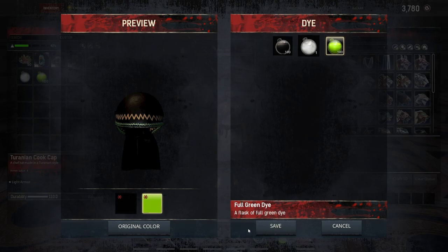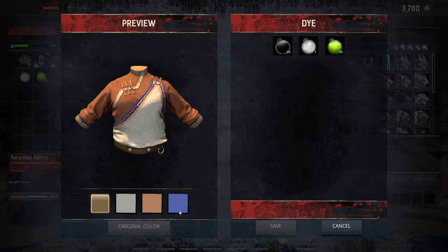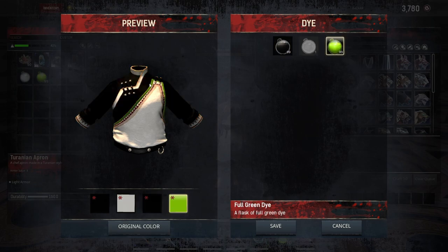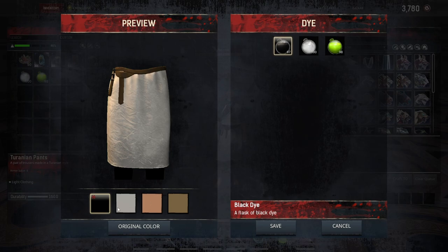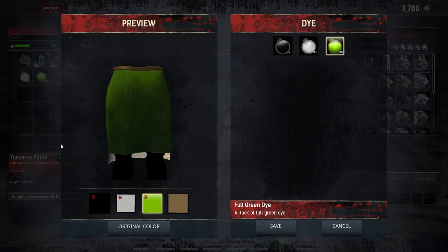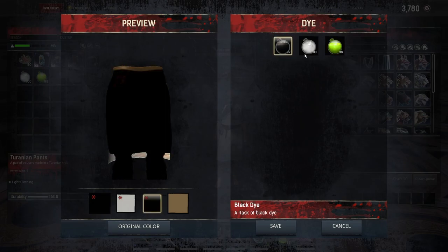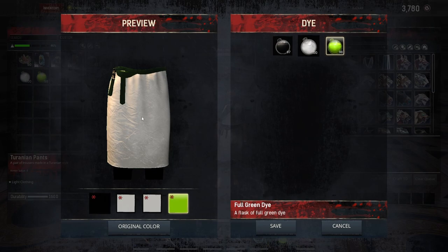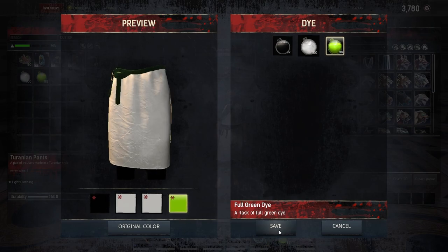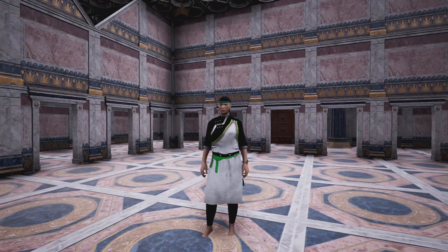Looking at the chest piece, we have four different options — let's do black here, white there, then black here and green there, so you can see those dyeing options. Down to the apron, we also have four different options: black, white, green — though that's a lot of green, so white probably makes more sense — and then the last option green. You can see the four options for the apron.